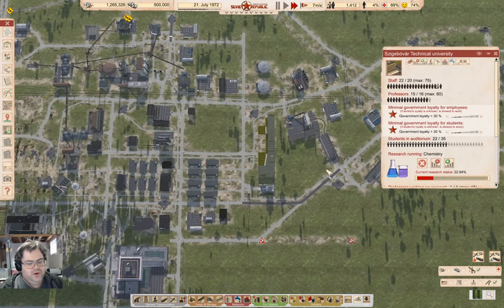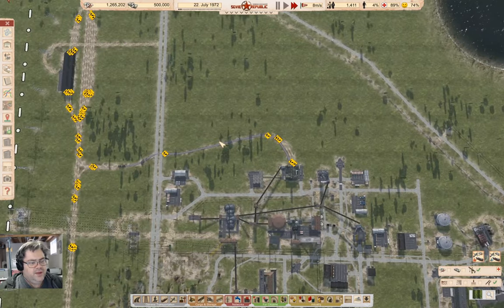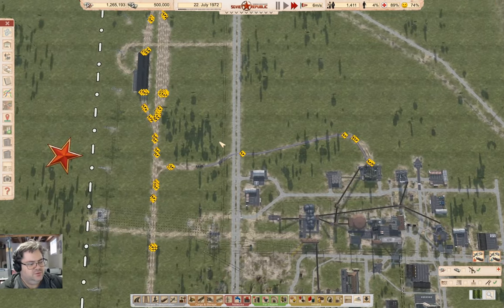Now, we've got chemistry under research, and that will get researched soon enough. That will allow for a production chain to operate.